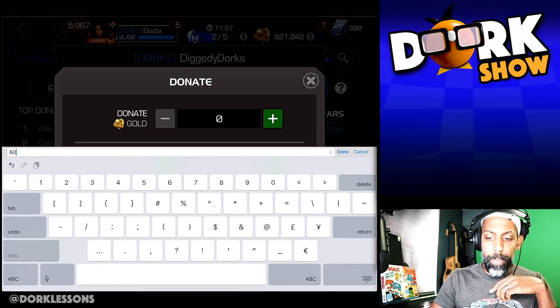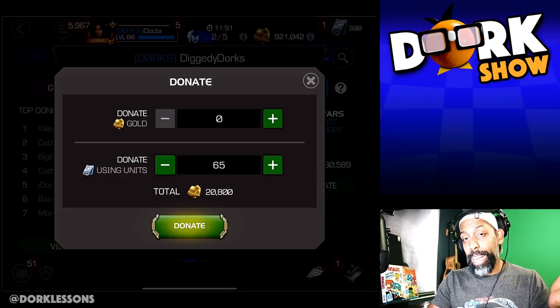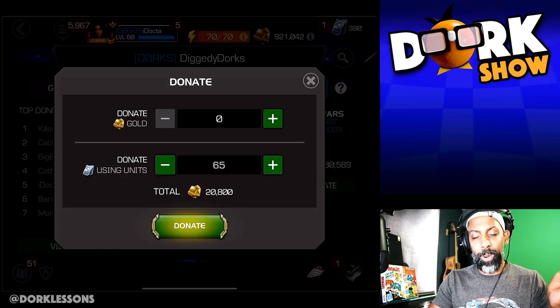If I were to type in 65 units — boom — that's 20,800 gold. That's awful, right?